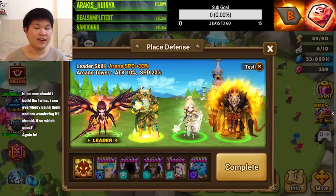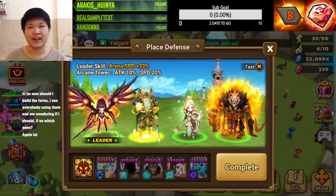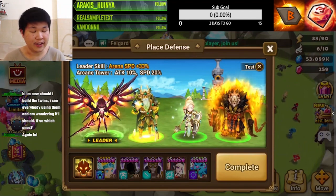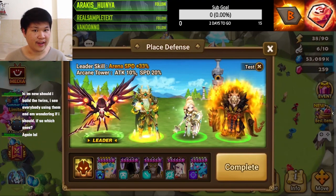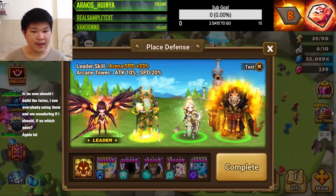So this is my arena defense. I believe the meta is still speed-oriented, therefore we need a 33% speed leader - either Vanessa or Smet. Since I don't have Smet, I'm using Vanessa here in place of Smet.